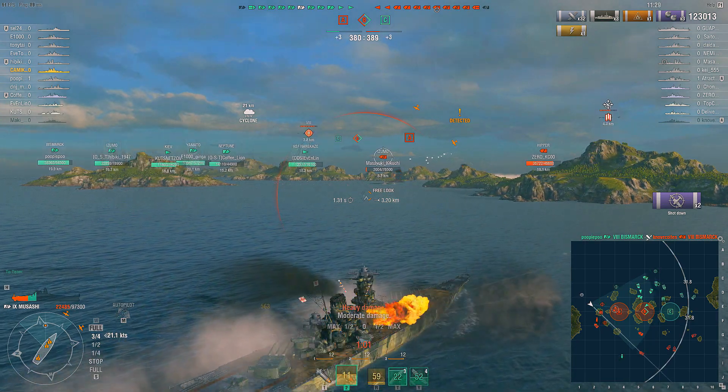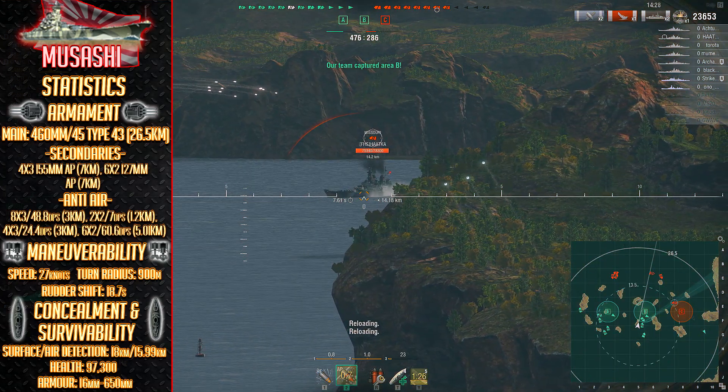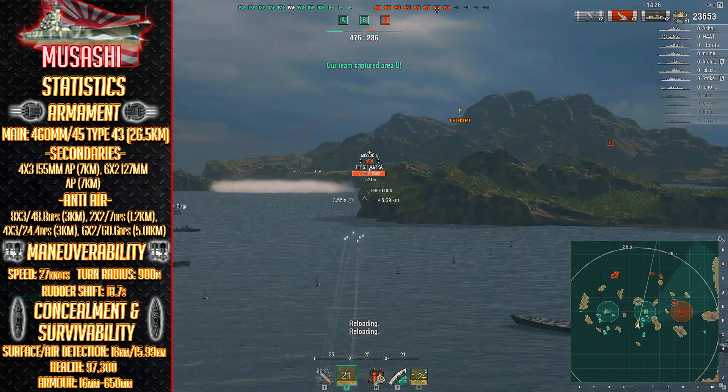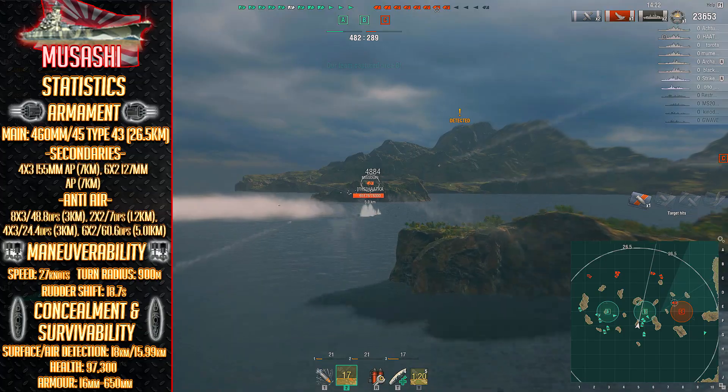The trade-off is designed to be a more competent secondary armament, but I would argue against that in practice. The detection of the Musashi is also 18km, but you could do better than that with some upgrades, which we'll talk about a little bit later as well.